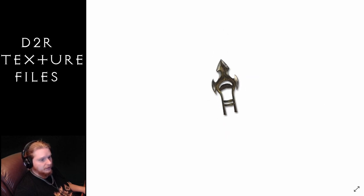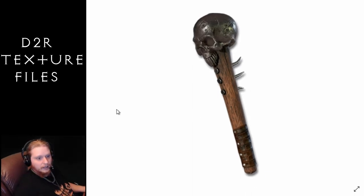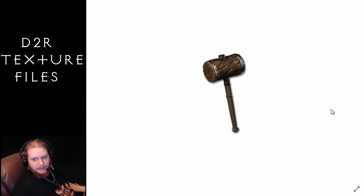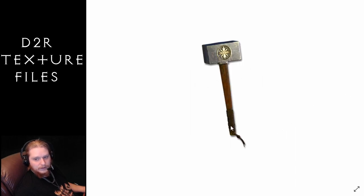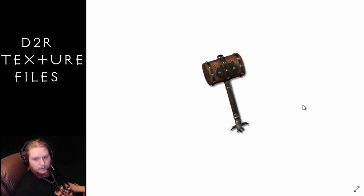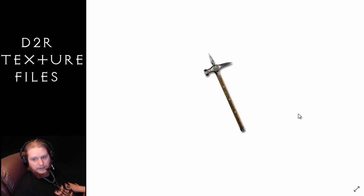Now we're on to hammers. We've got the Bone Snap Maul, very cool looking. The Great Maul — big old wooden mallet, how can you go wrong with that? Then we've got the Hell Forge Hammer, the Heroic Malice, pretty cool looking. The Maul, your generic big maul. Then we have a unique item, the Gavel of Pain, pretty cool. And then we have a War Hammer.